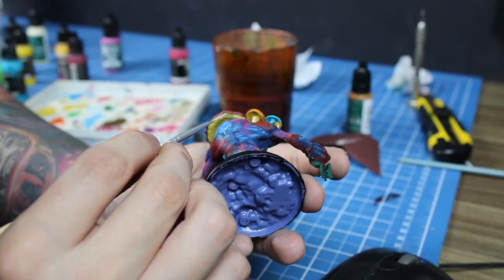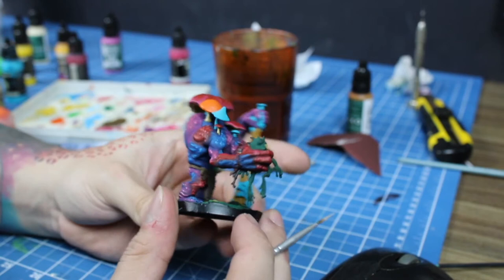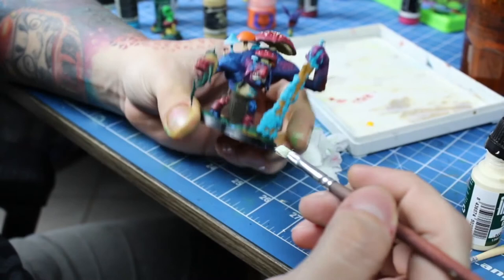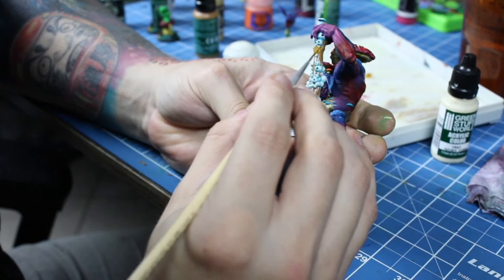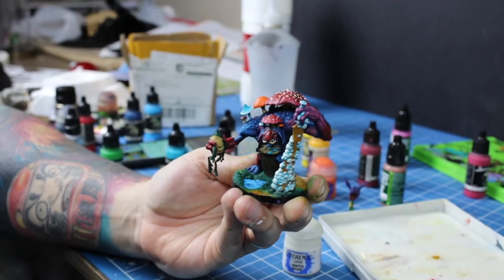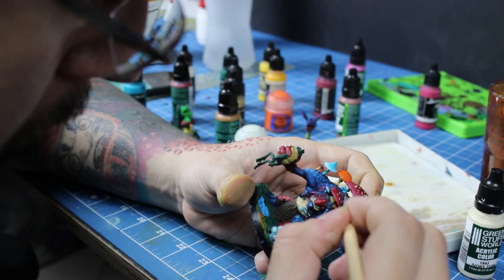In the meantime, I'll highlight the mushroom stems and detail the underside of the caps. Now I'll dry brush these turquoise spores on his club, touching up any spots where the white paint shouldn't go. Here I'll finish the mushrooms on his head and his back with white spots.